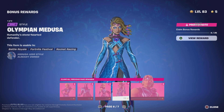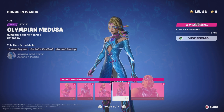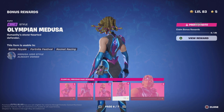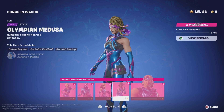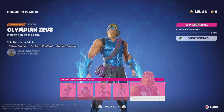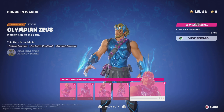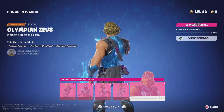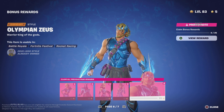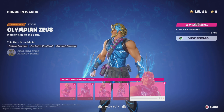Olympian Medusa — I like the blue on her, that looks really nice. And her second form looks really cool too. Definitely love that. And Olympian Zeus — I like the blue on him, especially with the blonde hair. Not bad, not bad. Now let's go on to page seven.